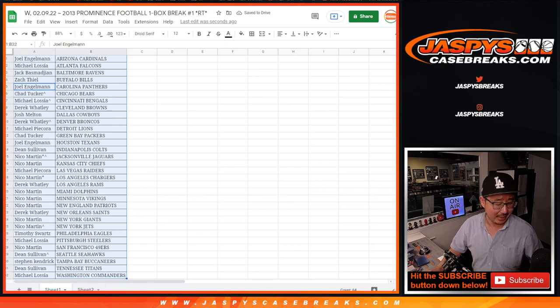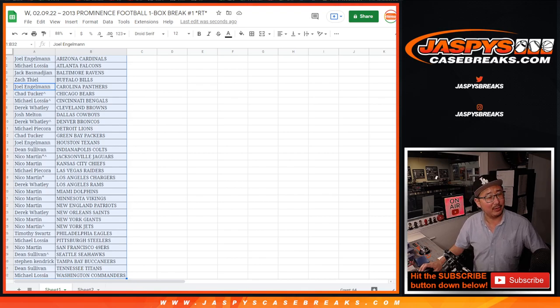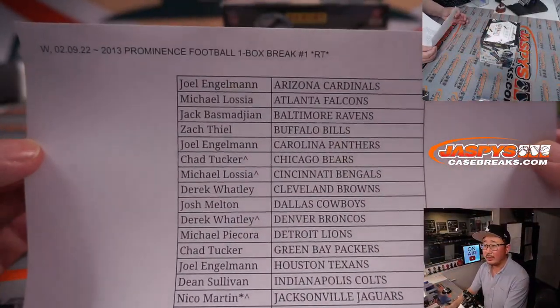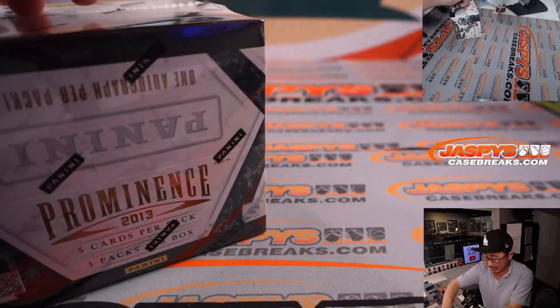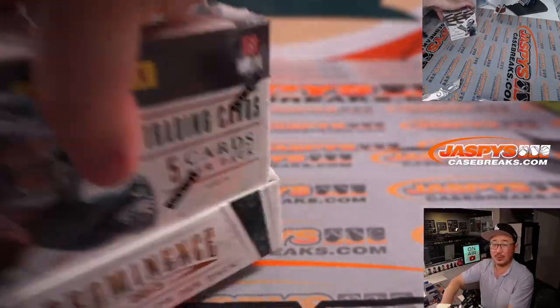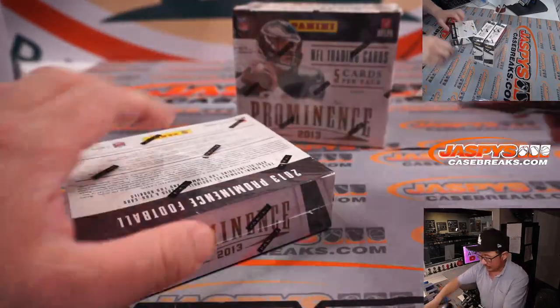A little blast from the past — 2013. DeAndre Hopkins is a rookie, I think. Keenan Allen, Zach Ertz, DeAndre — I feel like there's another wide receiver in that first round, is it Correll Patterson? Big thanks to this group. At the end of this break we'll re-randomize these names to see who wins spots in that Leaf break, and if you're in that Leaf break you've got a chance to win a $6,000 Super Bowl mixer spot. We're getting very close to knocking that out — should be able to give away a couple more spots tomorrow, and then a couple more after that. We'll have the mixer filled hopefully by Friday night.